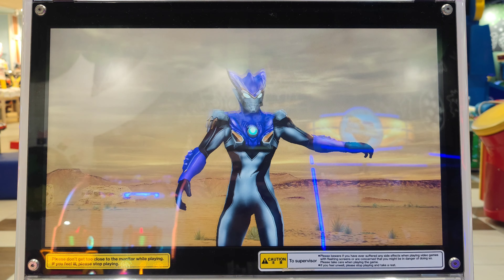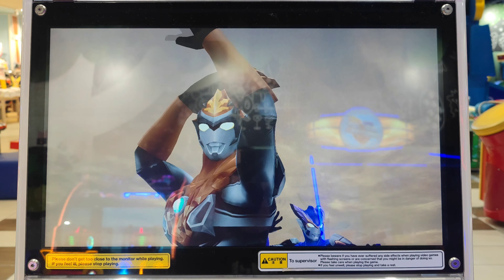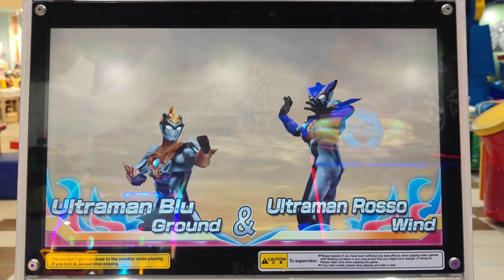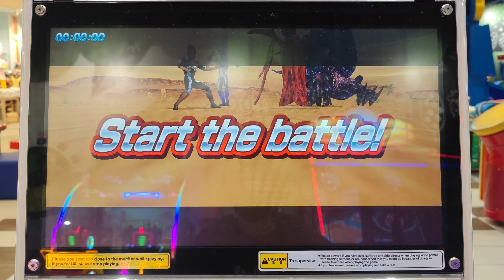Clad in Wind, Purple Gale. Clad in Earth, Amber Terra. A mighty opponent has appeared. Start the battle.